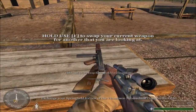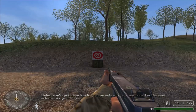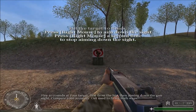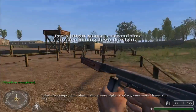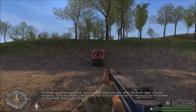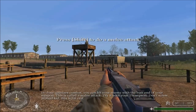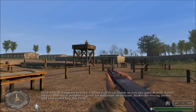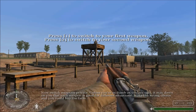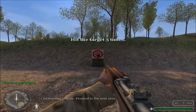Exchange your Springfield for one of the Thompson submachine guns on the table. Unless you've got three hands, you can only carry two weapons, besides your sidearm and grenades. Fire ten rounds at your target — first from the hip, then aiming down the gun sight. Get used to firing both weapons. Take a few steps while aiming down your sight; you're gonna move slower this way. In close quarters combat, you can hit your enemy with the butt end of your weapon. This is called a melee attack. Try it with your Thompson. Now switch weapons, private. Unless you're as dumb as you are ugly, it may dawn on you that each weapon is good for different situations — make the wrong choice and you could buy the farm. Fire three more rounds at your target. Outstanding, private. Proceed to the next area.